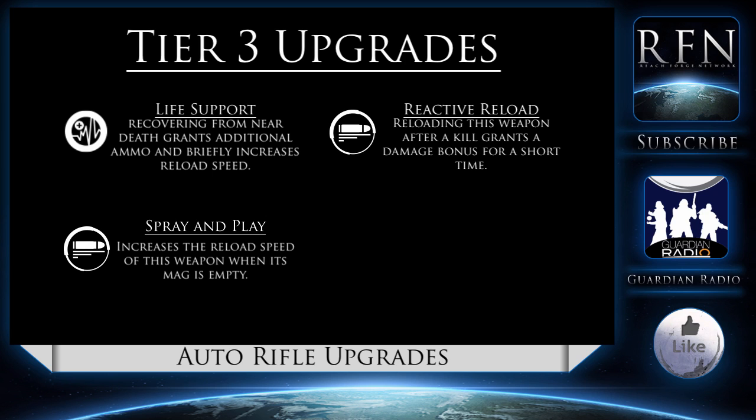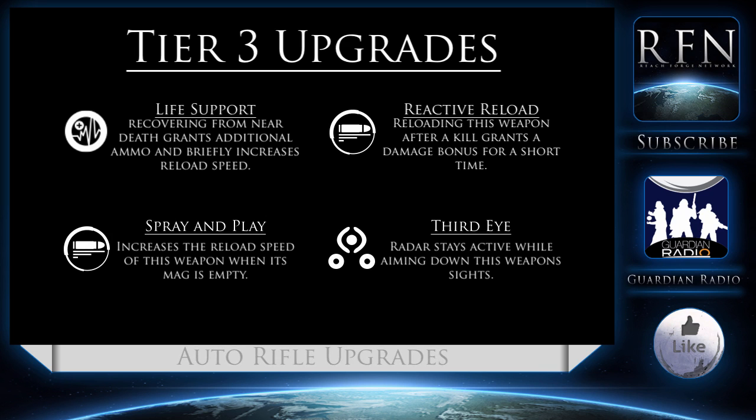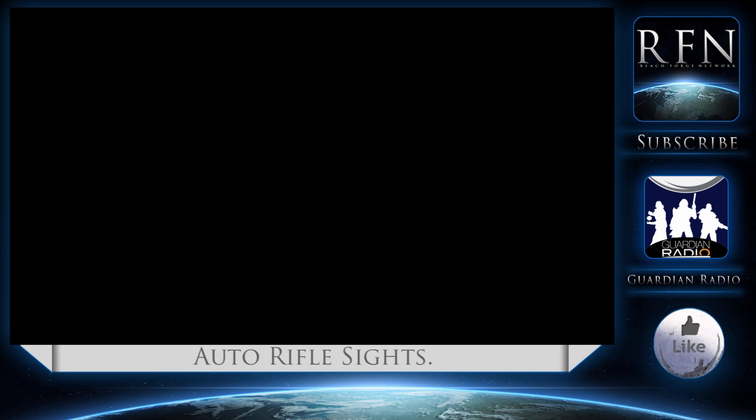Finally, a new perk — Third Eye — allows your radar to remain active while you're aiming down your sights. This is an incredibly powerful perk for any weapon used in the mid-range. Having said that, it is less useful in CQC, given that if you are facing opponents at such close ranges the likelihood is that they're already on top of you. It is still a choice that is always worth considering when you pick it up.